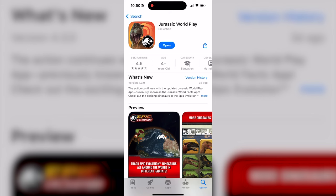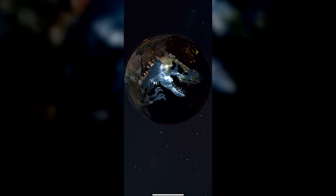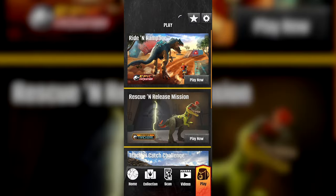Hey everyone, Tim with Collect Jurassic checking out something a little bit different today but still Mattel toy related. The Jurassic World Play app — formerly called the Jurassic World Facts app — is Mattel's toy accessory app. It just got updated for Epic Evolution, has all the new toys in there, but also has a new game: an endless runner called Ride and Rampage. I love endless runners.